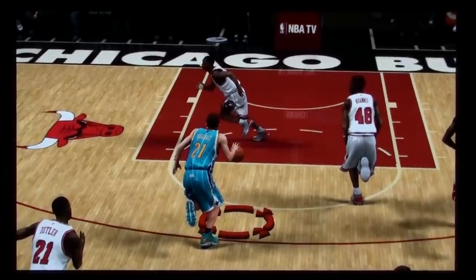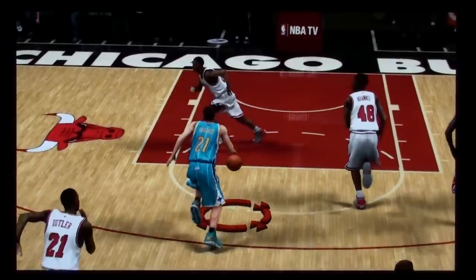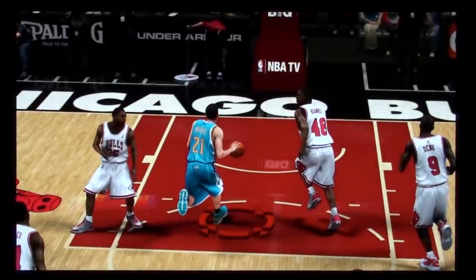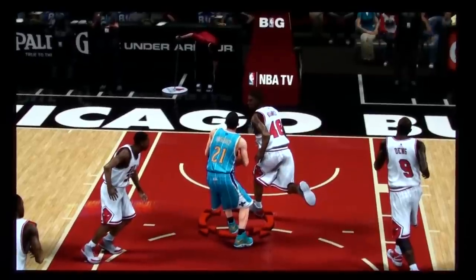I just wanted to show you one other thing here on defense. I've got Mohamed here, number 48 of the Bulls, and I'm going to defend Vasquez, who has the ball, which is the computer. I'm running back here, and I'm moving the joystick to the left to cut off Vasquez, and I'm going to contest the shot. I'm moving my joystick to the left, and as you can see, the player's going to the left.